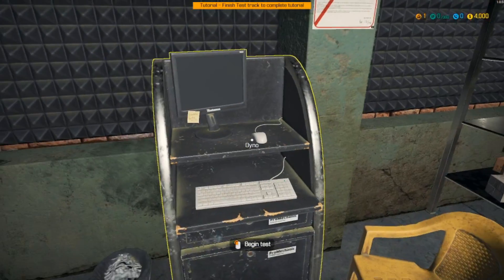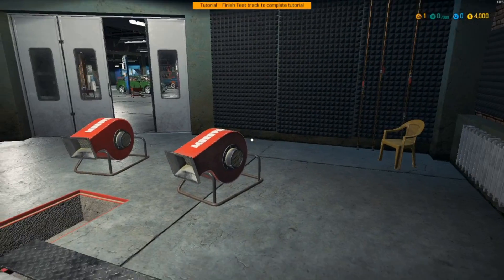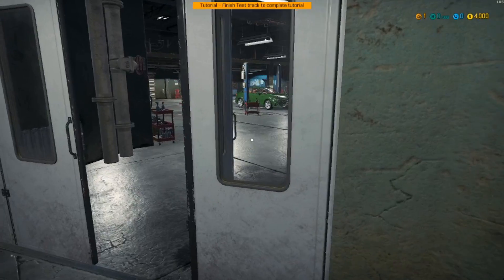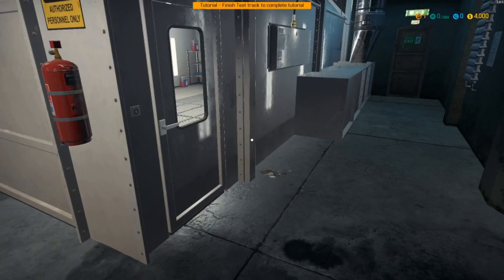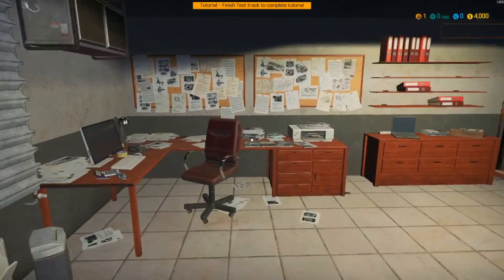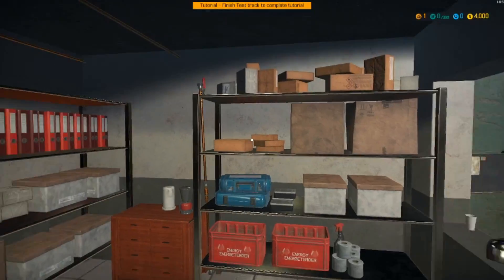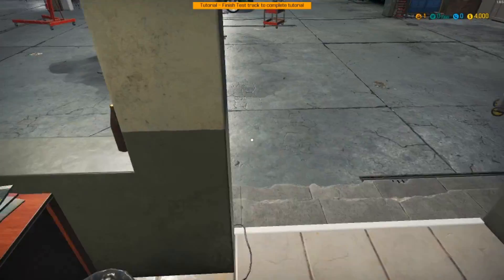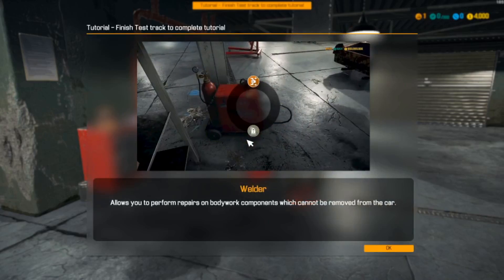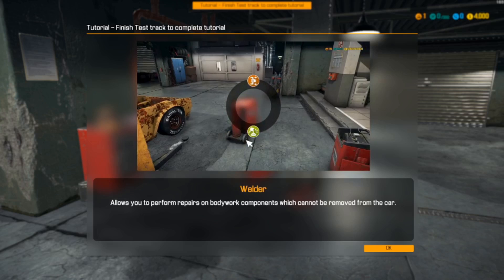Here's the paint booth right here - the paint shop, it's where you paint cars. Over here is the dyno - this is where you can tune the car's engine and stuff, see how it is, and make little adjustments for what you need to do. And here's our lovely little office. If I need to adjust the audio, just let me know and I'll turn the sound effects down. That over there is the welder, which allows you to perform repair work on the car.